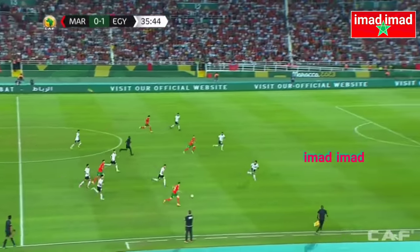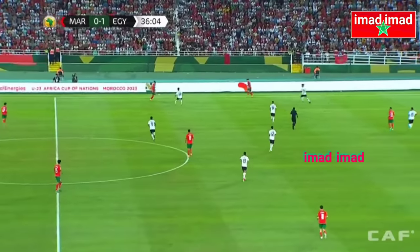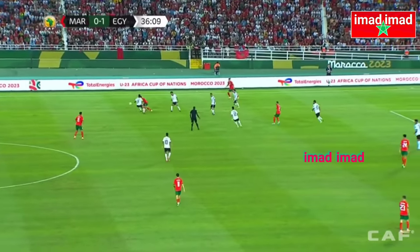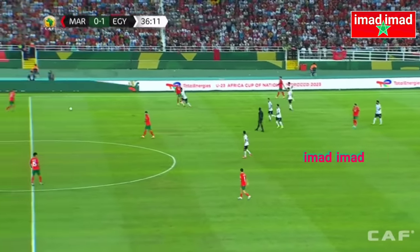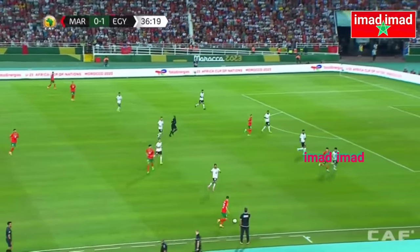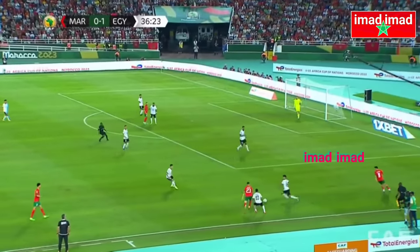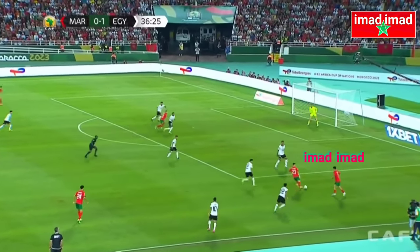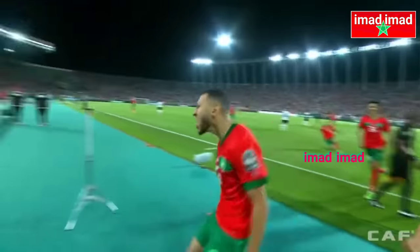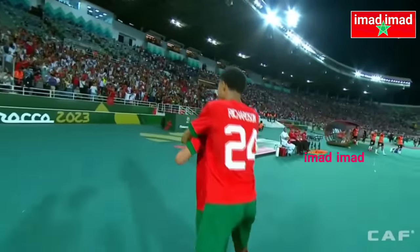Slick play in midfield, space for El-Kanusina. They can at least get through to half time before maybe shuffling the pack a little bit. El-Kanus is certainly getting plenty of attention when he gets the ball. Trying to release the runner, he gets the ball back, El-Kanus — a teasing ball across and there's the equalizer! It's Yanis Biganali, the third goal of the tournament for the Moroccan striker.